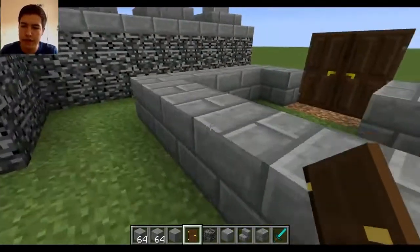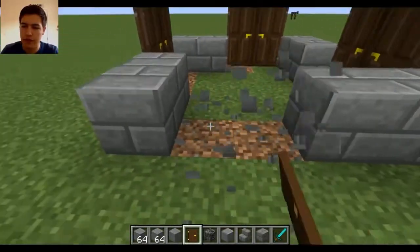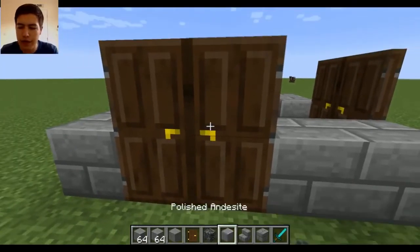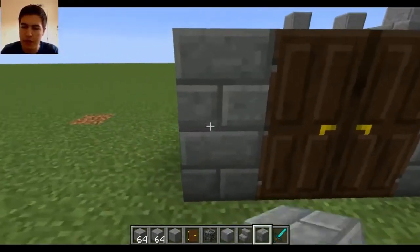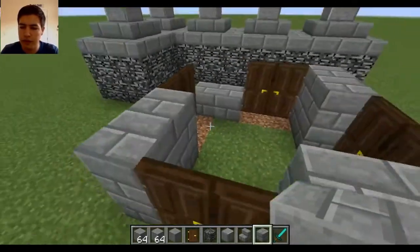The door takes up two spaces, so we're going to do two spaces like that on each side. And then we go up, and it carries on the same kind of brick — just stone bricks. So let's bring the stone bricks up.